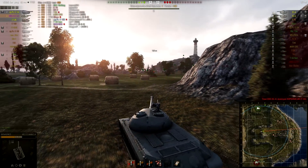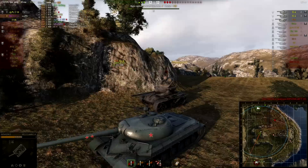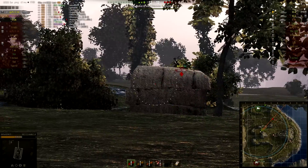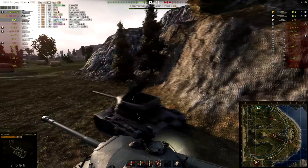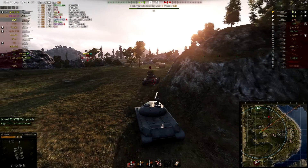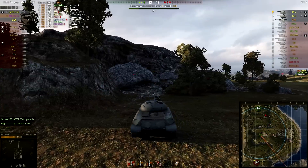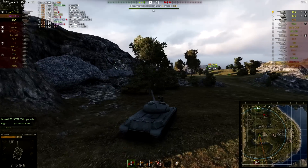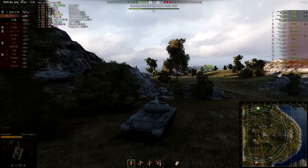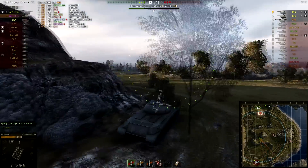The T44 almost buries our chances of winning by dying to the IS-4 — really bad play from the guy who should have just sat passively and spotted every 30 seconds, but he just died instead. This shot is pretty poorly aimed and hits the side of the turret — Russian side armor, go figure. In order to stay alive, I can't really 1v1 an IS-4 on the same health pool. He needs to make a major fuck-up and I don't really want to rely on that within 100 meters.